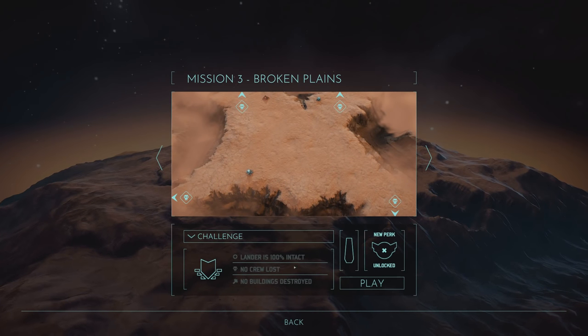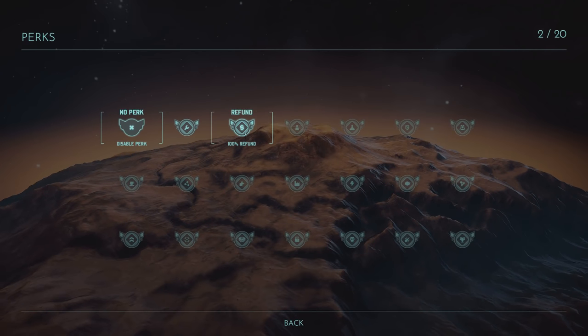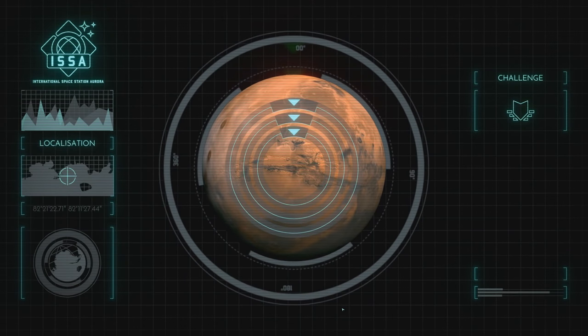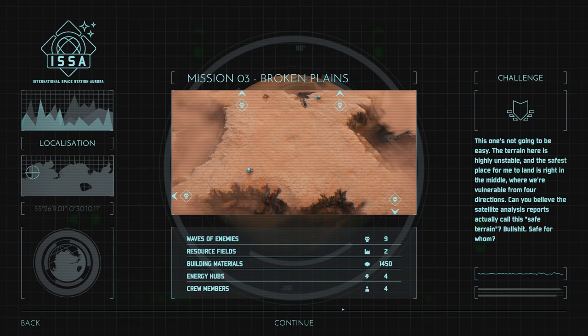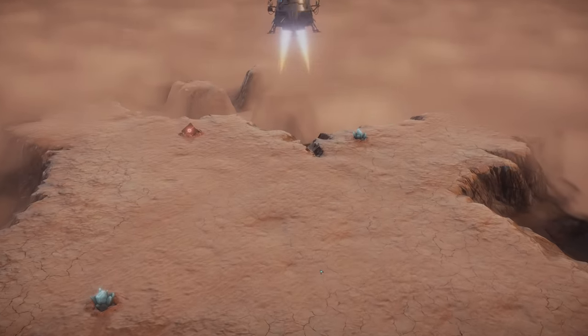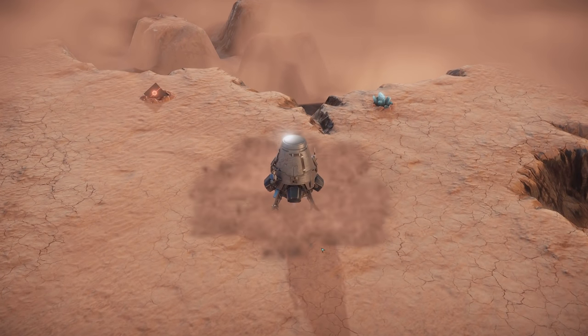Alright, broken planes. Lander is intact, no crew loss, no buildings. New perk: 100% refund. That's actually really nice. I like that. Now they're coming from three sides - four! This one's not gonna be easy. The terrain here is highly unstable, and the safest place to land is right in the middle where we're vulnerable from four directions. Can you believe the satellite analysis reports actually call this safe terrain? So I've got four energy hubs and only four crew members. That's gonna be a problem. Nine waves of enemies - this is gonna be a lot of juggling. It's a good thing we can do 100% money back guarantee.